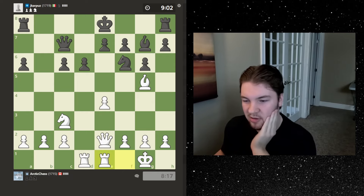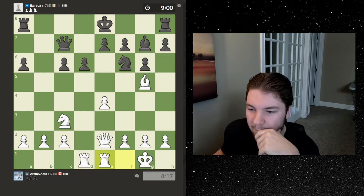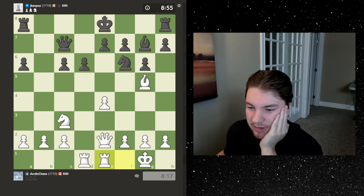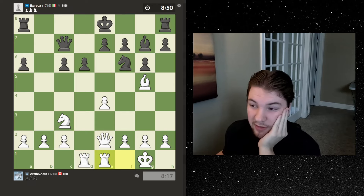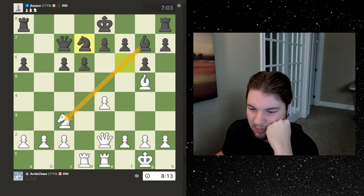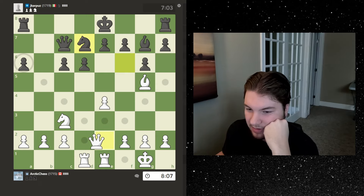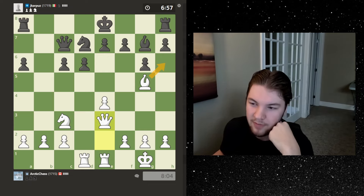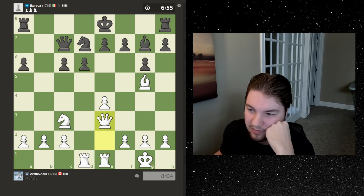If he castles, maybe I go queen here and try to get the bishop in a battery, but I'm not sure what my goal is. That's the problem — I don't know the ideas of the Sicilian so I don't know what I'm trying to do. Okay, he moves the knight back so we open this diagonal. Maybe I go queen here or queen e3 because I don't want to double my pawns. I can always go for this, so I'd want to save myself from doubled pawns and I'm also looking at the battery if he decides to castle.